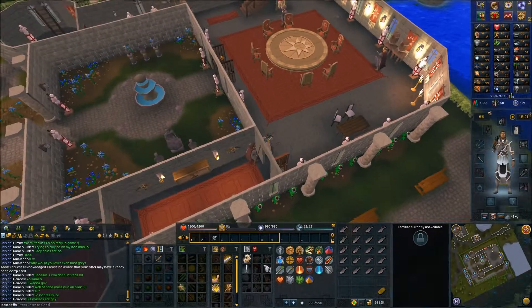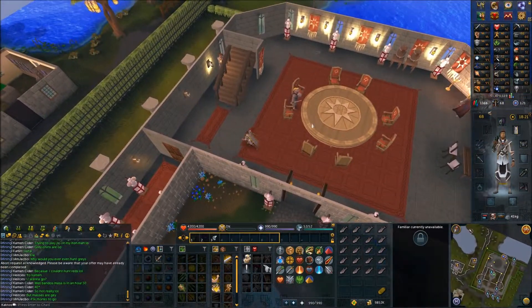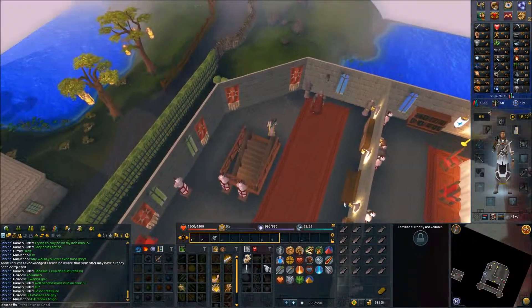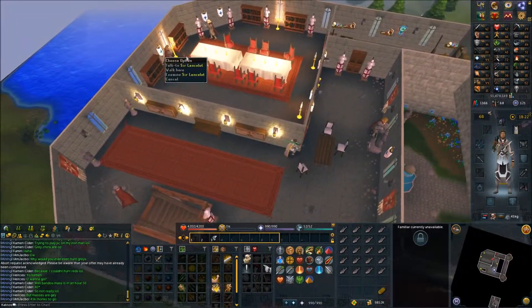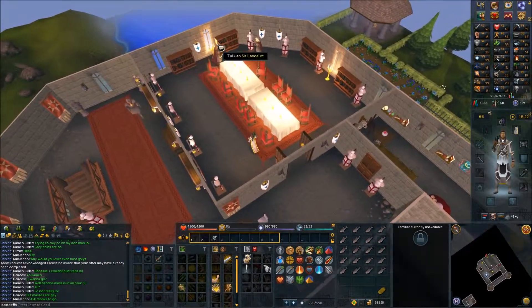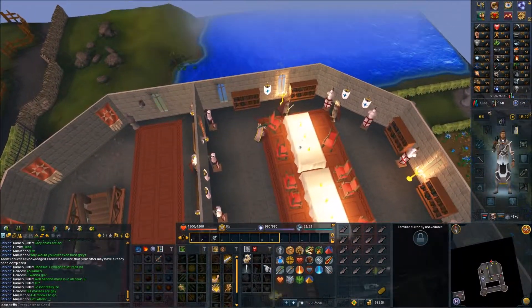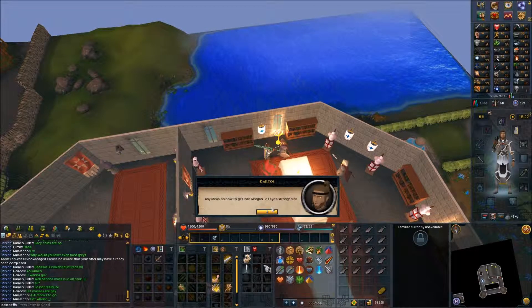Head upstairs now and enter this room. Speak with Sir Lancelot. Ask him if he has any ideas how to get into that place.